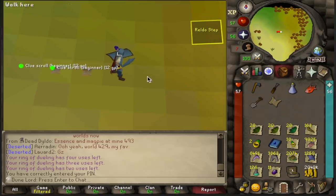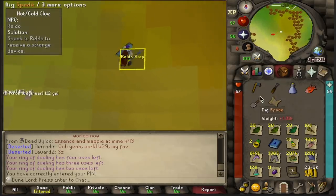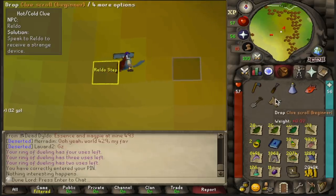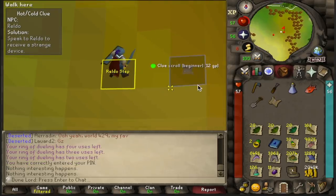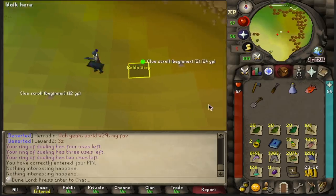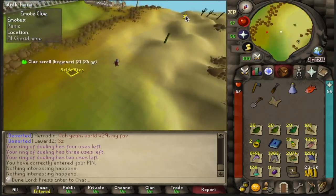I brought all the clues over here and now we're going to dig for both of these steps and see if we get any desert steps. This one is a drop and this one is also a drop. We're going to let those despawn and then keep our confirmed desert step and go back to seeing if we can get any more from the Hill Giants.